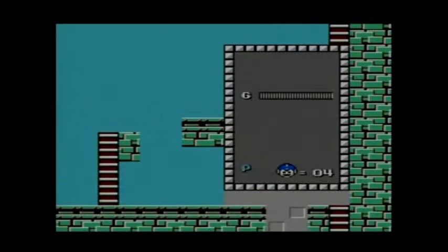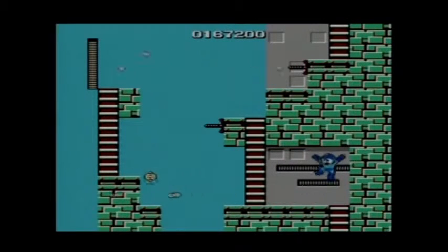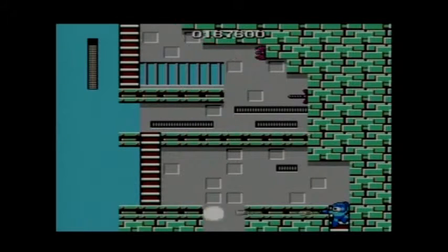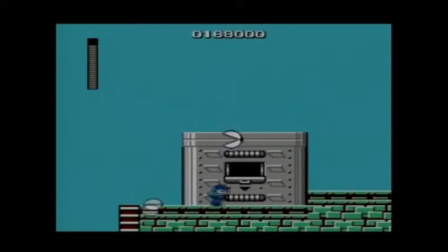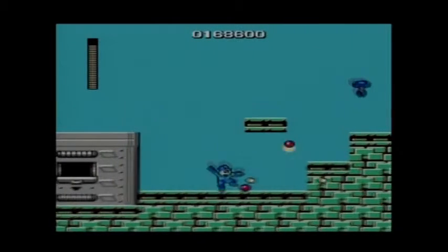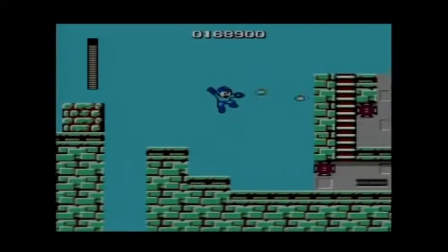Here is Cutman's stage. According to his database, he is a robot who was originally created for tree trimming work — the cutter on his head is extremely sharp. His quote: "Snippety snip, snippety snip." Good point: sharp and cunning. Bad point: stubborn. He likes haircuts and dislikes rocks. It makes sense, because it's like rock, paper, scissors — it's a pun for rock, paper, scissors.